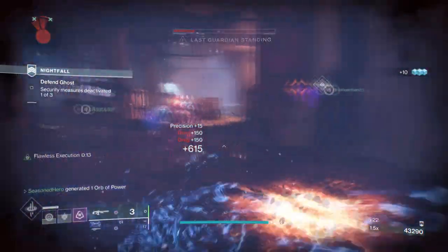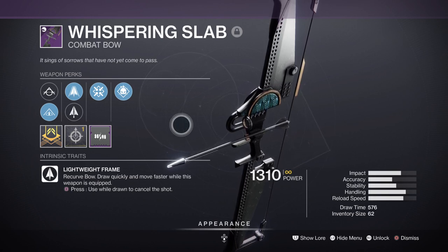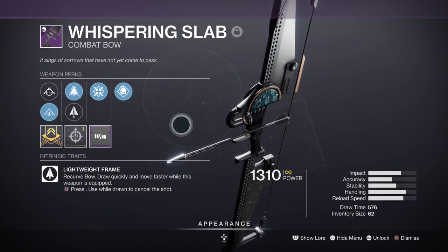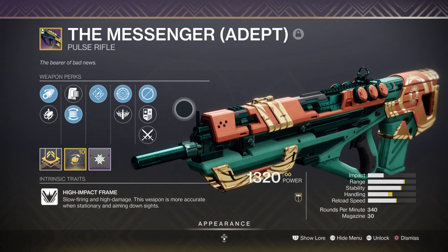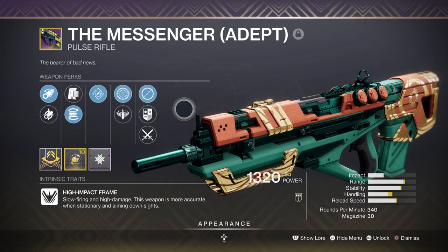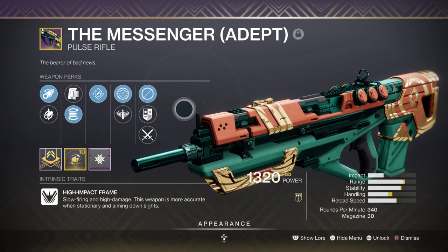For weapons, we are pretty much in a good spot as you're free to use any precision-based weapon of your choice. For example I have the Whispering Slab with Demolitionist and Firmly Planted which all fits hand in hand with the subclass traits and function. Although we can easily get a better bow, this is a relatively good one to use if you don't have anything else. Alternatively the Messenger Pulse Rifle is a great weapon to also pick since it requires around one to two bursts to take out the majority of combatants, and comes with perks like Rapid Hit, Frenzy, Desperado, Heating Up — you're very likely to get one of these if you've played Trials before. Any precision-based weapon is fine so don't fret.